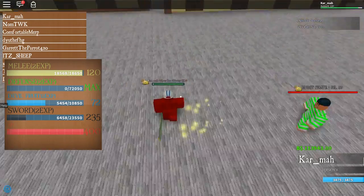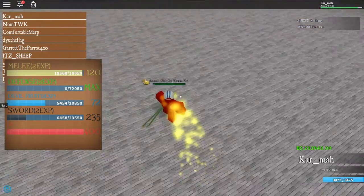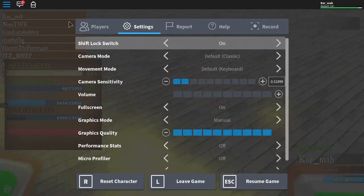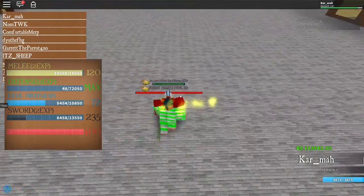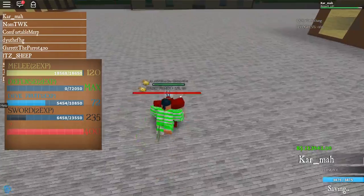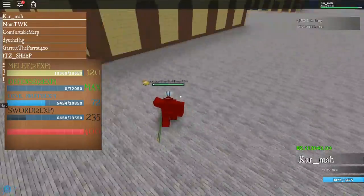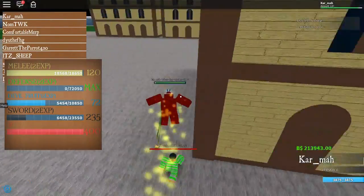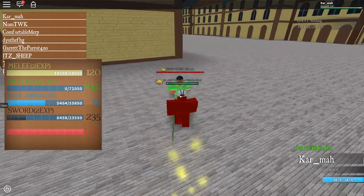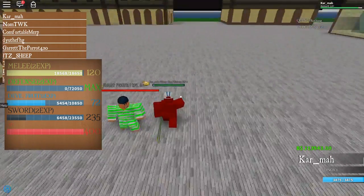To increase the XP you get, turn on Shift Lock by pressing Shift — if you don't have it on, enable it first. Then when the enemy is following you, shake your camera around while it's hitting you. Sometimes it stops on its own, but just keep shaking the camera like that and your defense XP will go up incredibly fast.